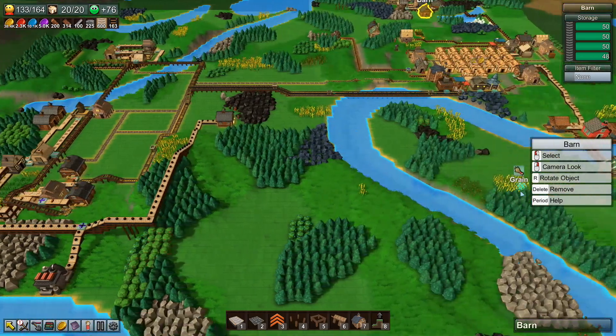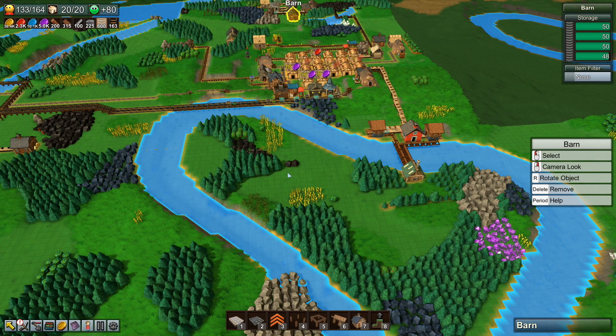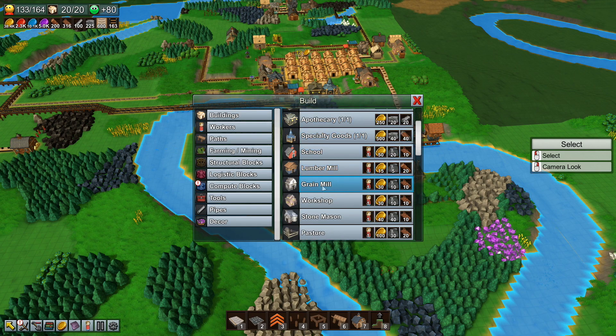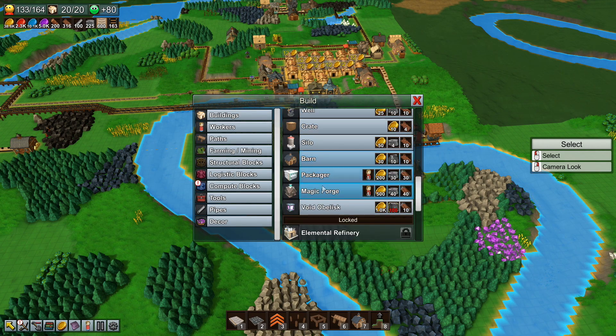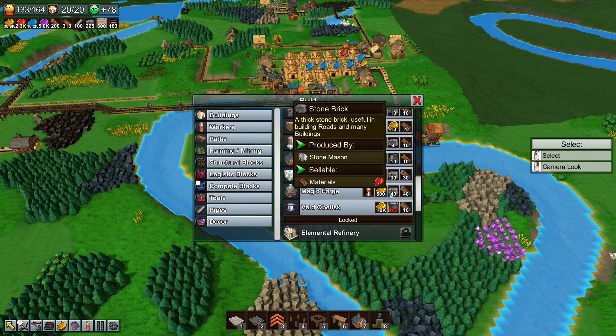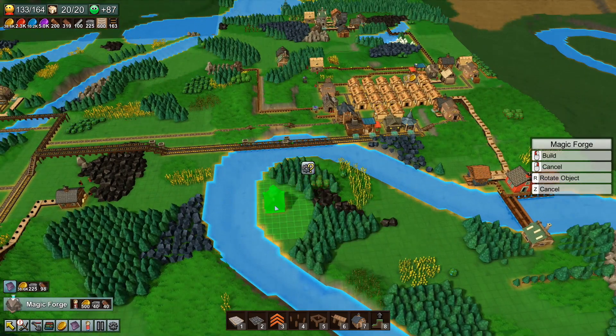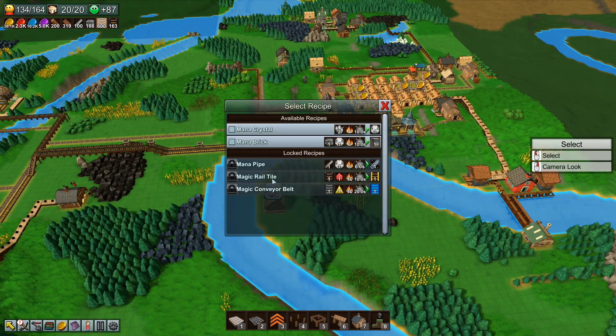What do we need to make a Magic Forge? That's down here somewhere — there it is. A worker, 500 gold, 40 stone bricks, and 40 planks. Too easy. Let's just pop that down and see what it can do.